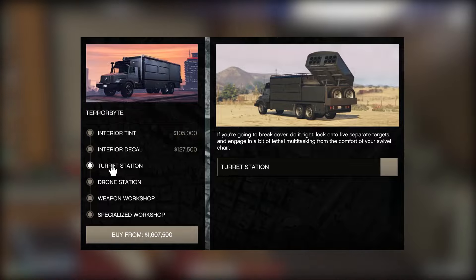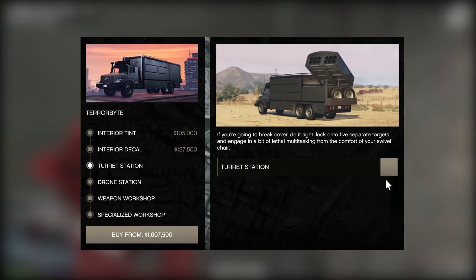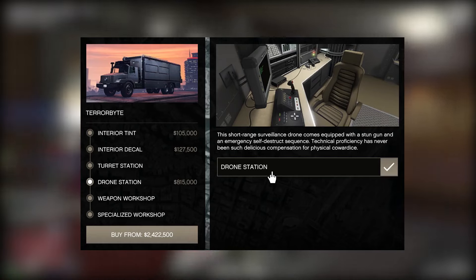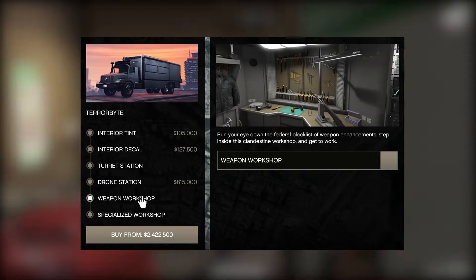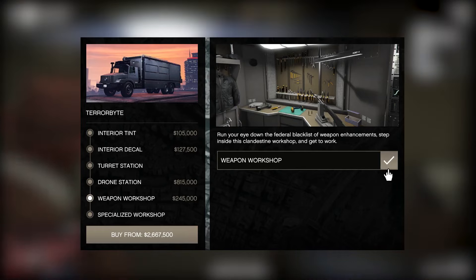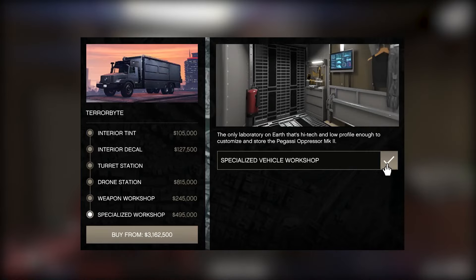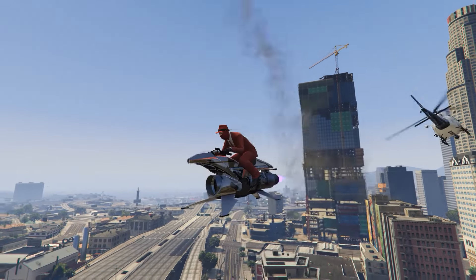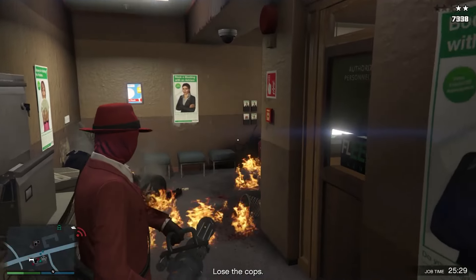Next we have the turret station. It can be a bit fun for a while, but is it worth 300,000 dollars? Not really. Up next we have the drone station — this I'd recommend buying if you have some spare change, and I'll get to why in a bit. The weapon workshop and the specialized workshop are two things I would definitely recommend getting. The weapon workshop gives you access to Mark 2 weapons anywhere, and the specialized workshop allows you to customize the Oppressor Mark 2. Up until now you've probably been bombarded by these flying broomsticks, but now it's your turn — if you have an extra 3 million dollars. But that is it for customization.